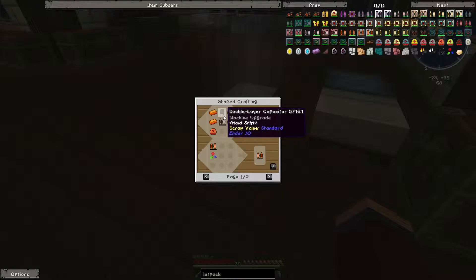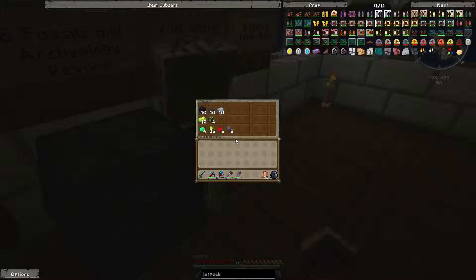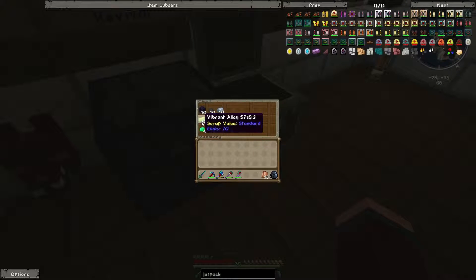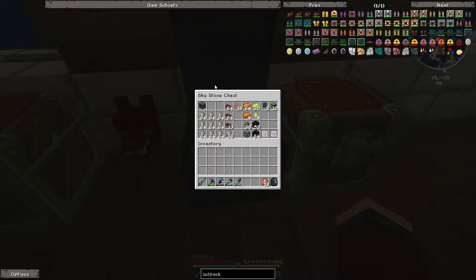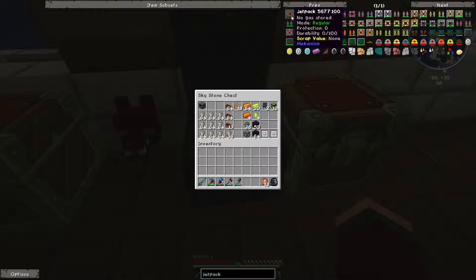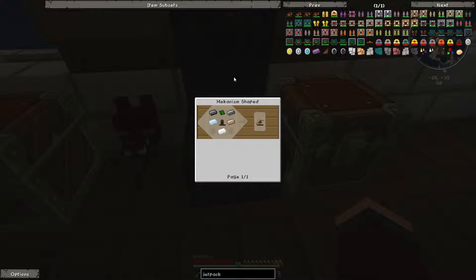I might have everything I need now. I did have to make a whole new stack of energetic alloy, and I might need more of the vibrant alloy. Either way this is going to be a long process. I'm tempted to just build the basic jetpack for the time being — it doesn't give you any armor, but it is good and it's pretty fast to make. Just a couple of bits of steel, tin, and a gas tank, which is osmium and iron powder.